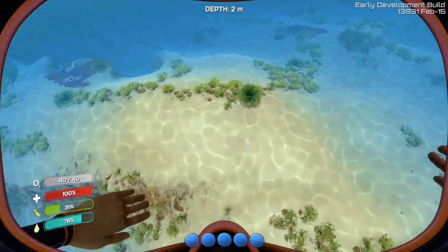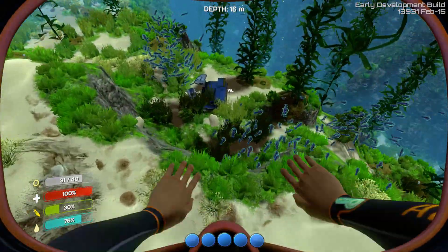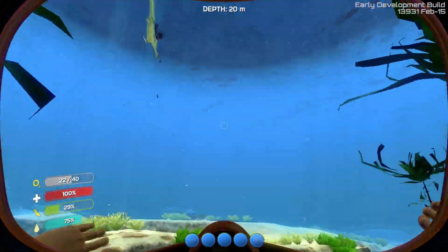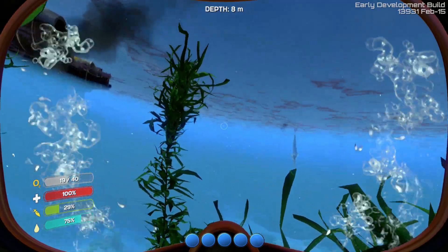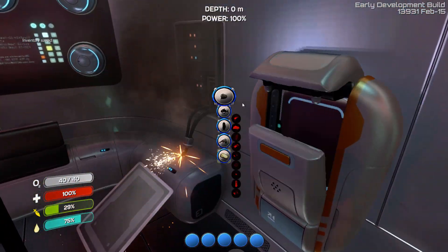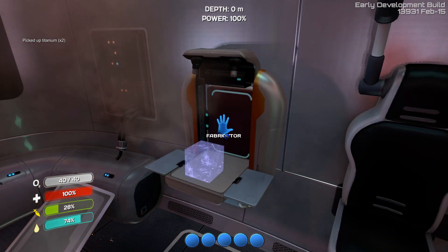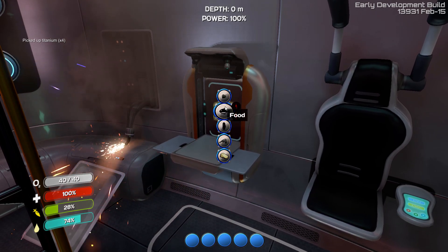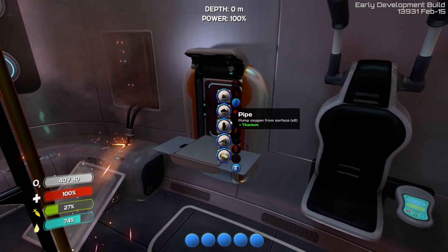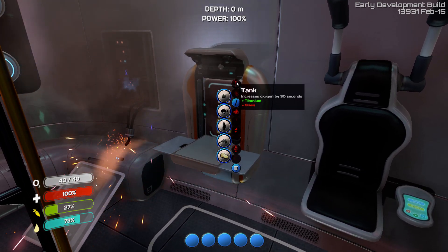I don't know if scrap metal's drop rate has been reduced - it usually I'd have a lot more luck with it. I'm wondering if the exosuit is available, because I'd love to go and check out some other areas. There's some scrap metal, luckily. Sea glide, where are you? Where the hell did the sea glide go? Equipment... Dive reel... Where did they put the sea glide? Has it been removed?